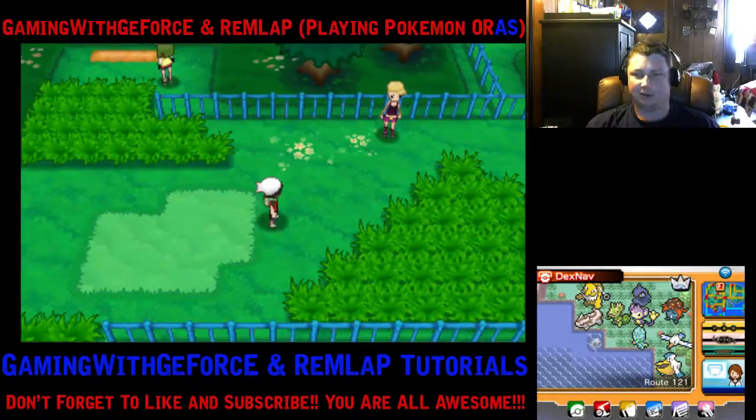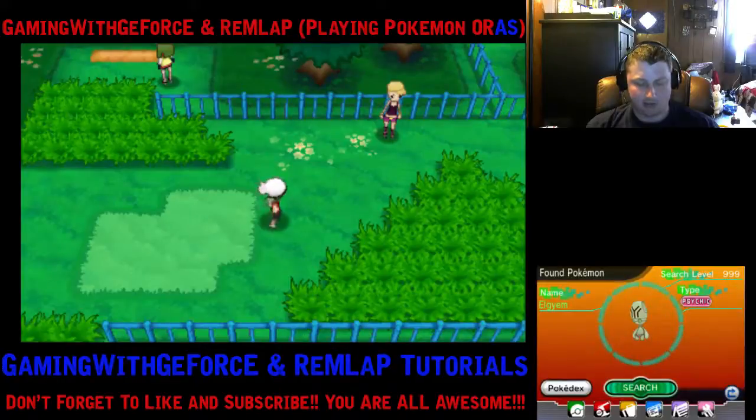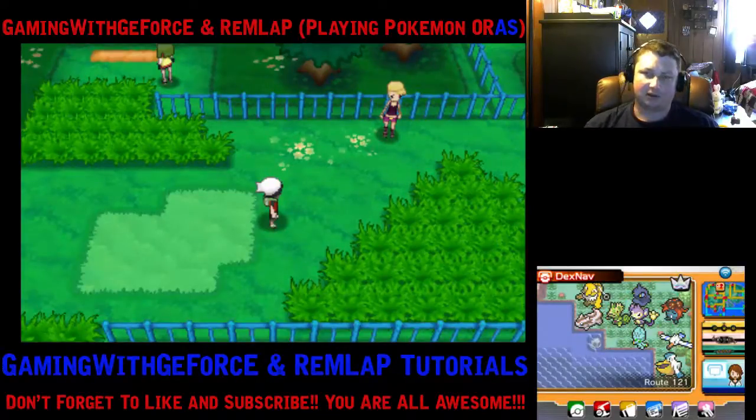Another thing that will help is having a higher search level on the DexNav. If you click on a Pokemon — I think I have most of these maxed out — you can see in the top right of the bottom screen that the search level is 999, which means it's maxed. A higher search level helps with the Pokemon having a higher chance of being a higher level, having egg moves, higher IVs, hidden abilities, and stuff like that. So that's definitely something you want to think about.